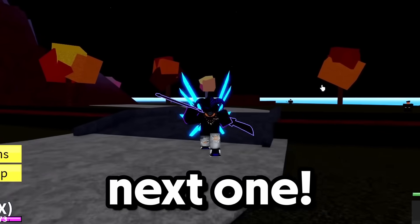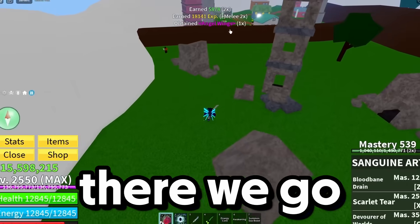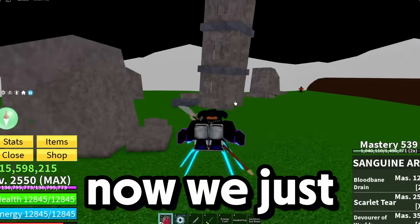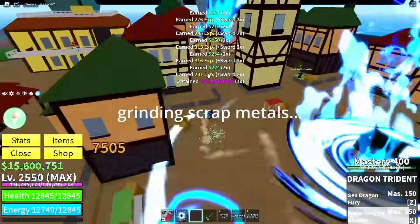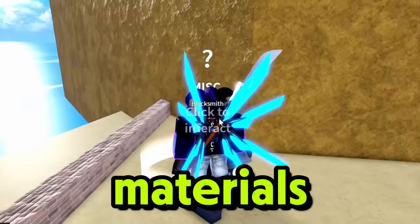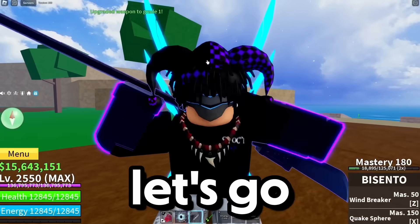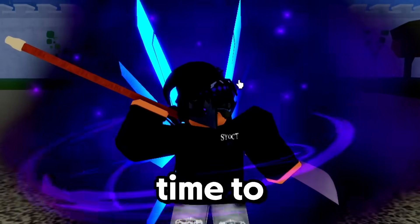We just got our last angel wing, now we just need to get some scrap metals. We finally have the materials to upgrade this — we're gonna be getting 25 damage. Let's go make a combo with it now.